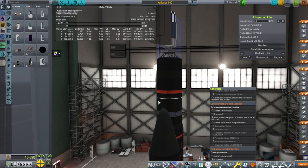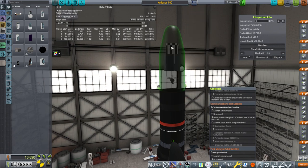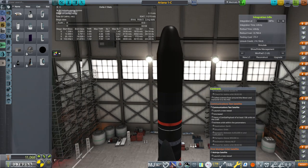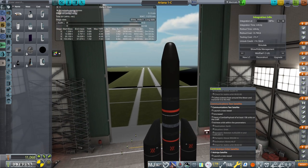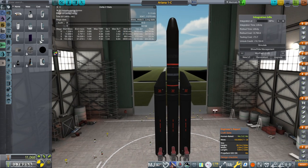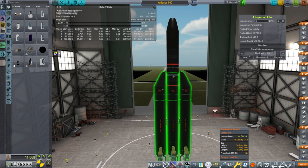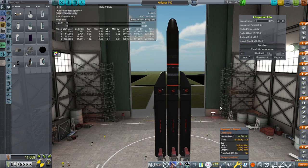We've had to start some pad upgrades because this now requires more propellant, for the Gamma 2 stage in particular. We can't use our pad right now but we are pushing the limit at 154 tons. I've increased this core to 154 tons and it seemed fine with that. We're going to build this once the pad is done.